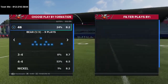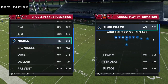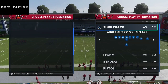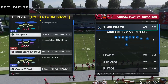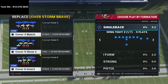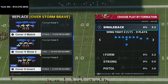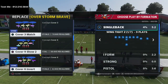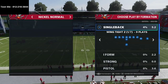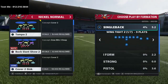This is a specific defense that comes from the nickel normal. It can also be run out of 2-4-5, the big nickel, or dime — a lot of different defenses have this play. The reason I like to run it out of nickel normal is primarily because I like to run a base defense out of the 3-3-5 wide. I believe the 3-3-5 normal, 3-3-5 wide, and nickel normal combination is the best way to play defense in this game.